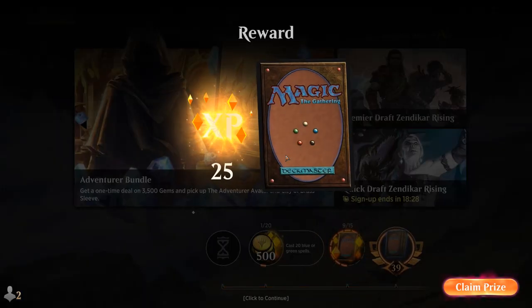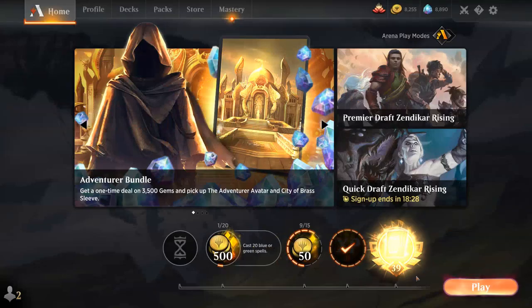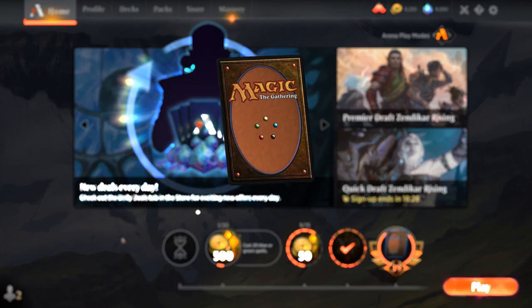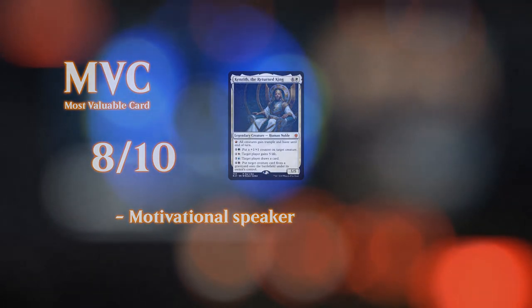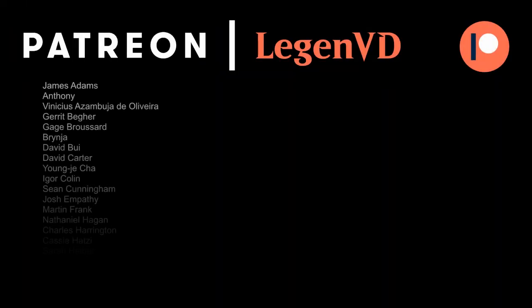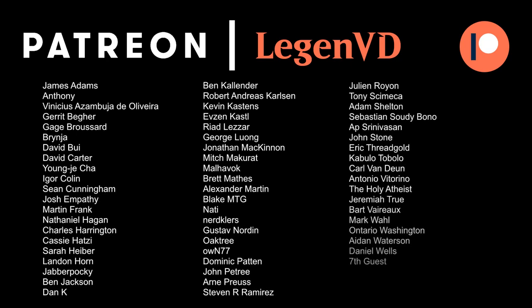Overall the deck's pretty fun to try now that the mill decks are so popular. Once the mill decks kind of fade away, you'll have to maybe include some more self-mill cards to make sure you always have enough cards in the graveyard to reanimate. But for now, Offspring's Revenge is a pretty well-positioned card, so take advantage of it while you can. Thanks for watching, hope you enjoyed, and as always have a nice day. Also want to thank all my patrons for being part of the channel — you can become a patron yourself today and decide the topic of future videos over at patreon.com/legendvd. See you next time.